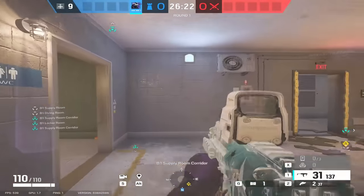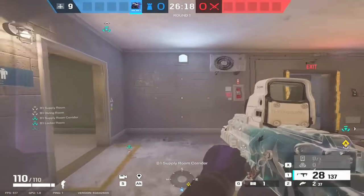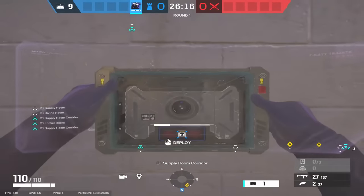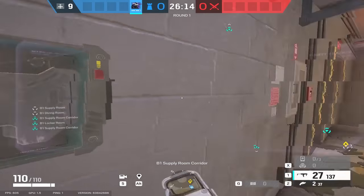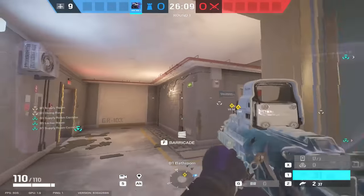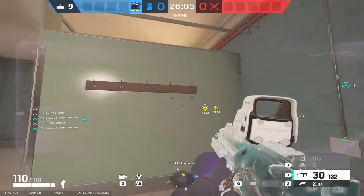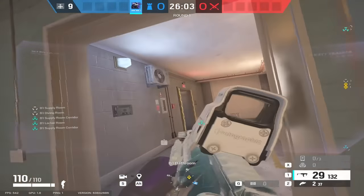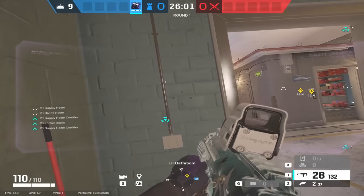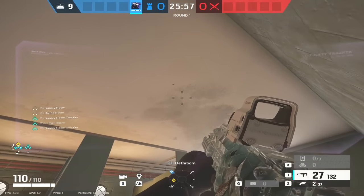Your bulletproof cam can go either on this wall or on this wall — ideally that wall, because on this wall if you put it here it's easily destroyed by anyone who does actually get into trench. So yeah, just hold this area. Make sure if anyone pushes lockers room you're holding that, and then anyone through trench. Don't give them that free kill — just tuck in, and hopefully your defending teammates stop the guys opening the floor above you.